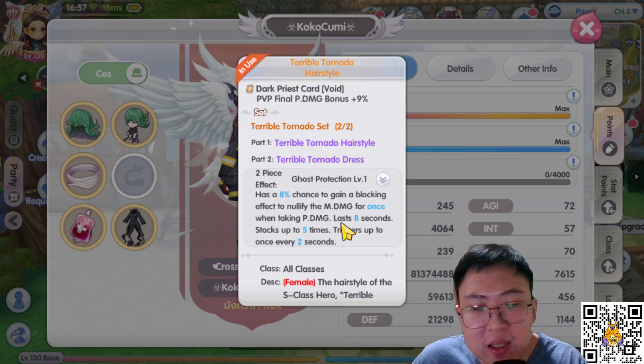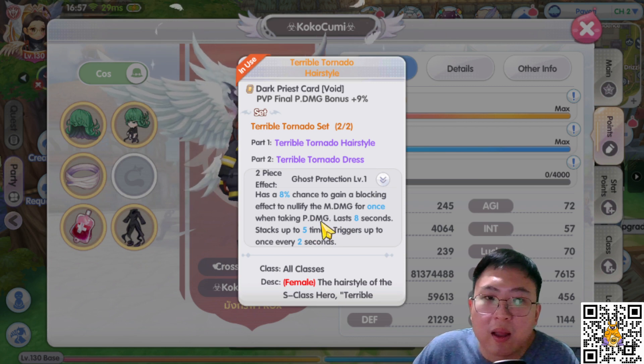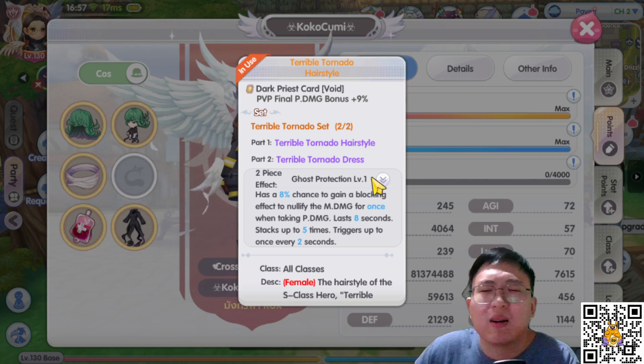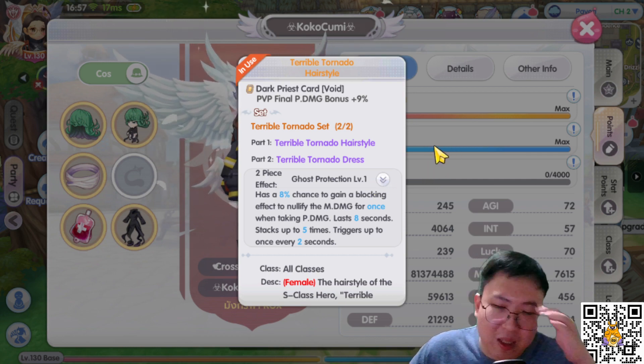I personally like the Tornado Hailer style effect because it blocks magic damage when you're taking physical damage. It works especially well in GVG because you get attacked from multiple damage sources, and mostly it's physical, so you're going to block most of the magical damage — unless they one-shot you, and then there's nothing you can do about it.